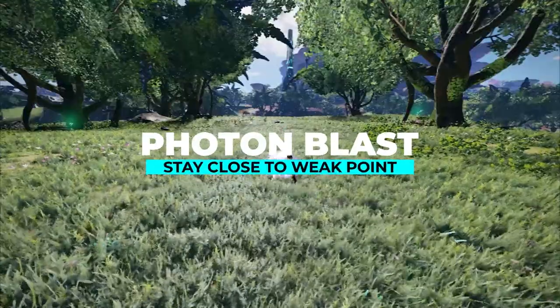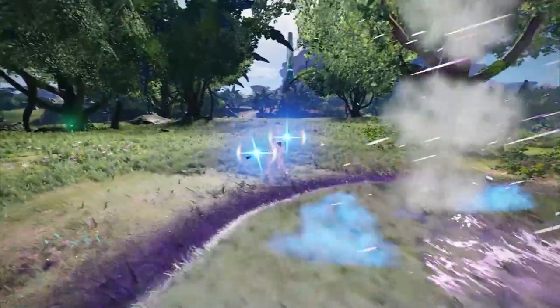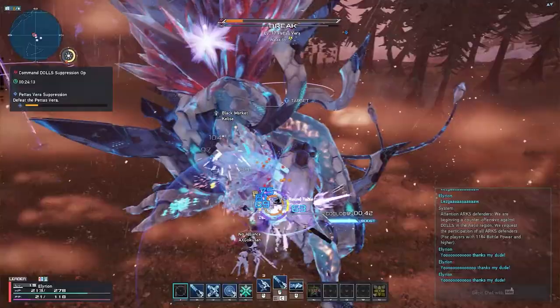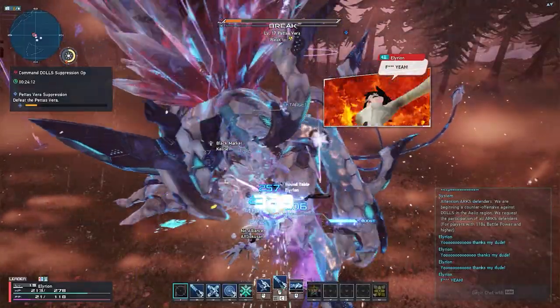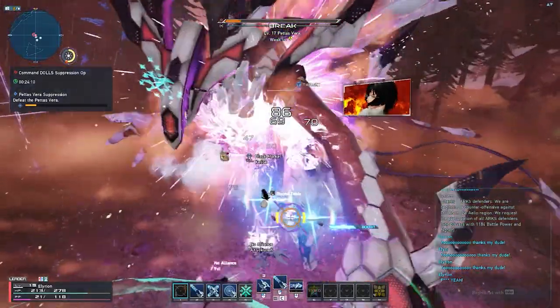Photon blasts are a little bit tricky if used on a single target. It's advisable to stay close to the weak point, as the damage registration prioritizes the closest target during boss downs. If done wrong, you might end up hitting the normal areas instead of the core, so make sure you stick close to it.